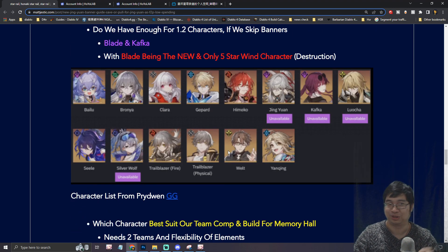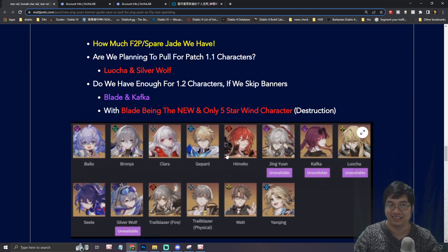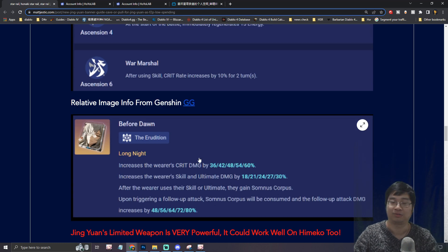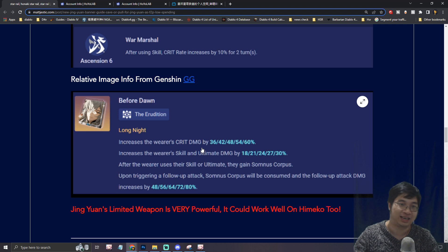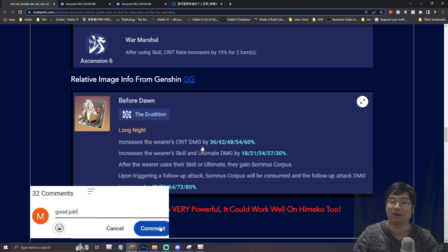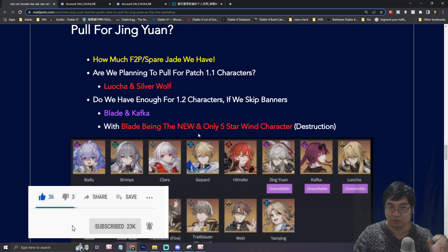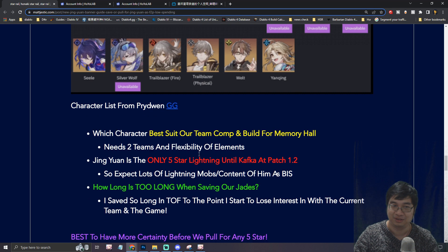My plan with summoning coming very soon on the American server is that I will be summoning for Jin Yuan first. If I have a lot of spare Stellar Jade — maybe if I have over 80 summons left — I'll consider whether I want to go for the weapon as well. I'll make a new video about the summoning live and let's see how it goes with summoning for Jin Yuan and also summoning for the weapon.